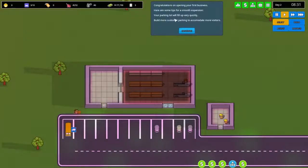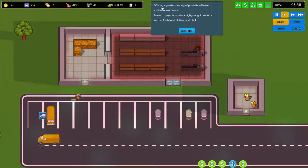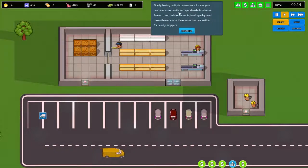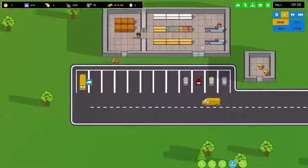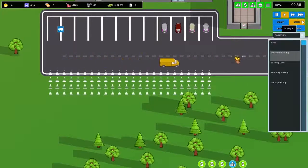Congratulations on opening our first business! Tips for smoother expansion: the parking lot will fill up quickly, so build more customer parking. Default store hours are unambitious — manage them and hire additional cashiers. Offering a greater diversity of products attracts more customers. Research products to unlock fresh food, clothes, and alcohol. Having multiple businesses like restaurants, bowling alleys, and movie theaters will keep customers on site longer.